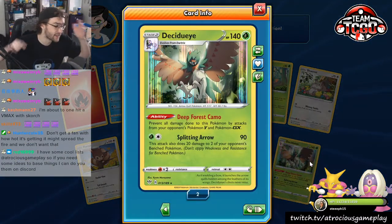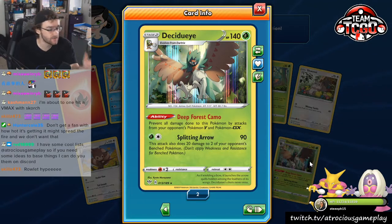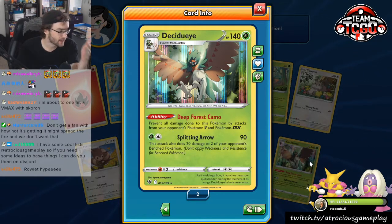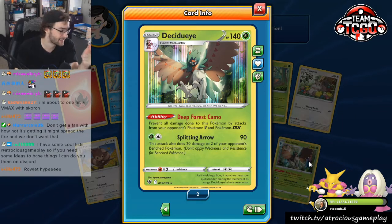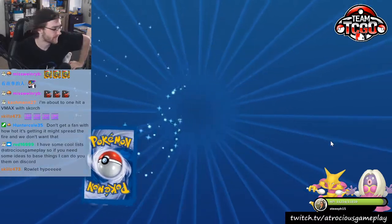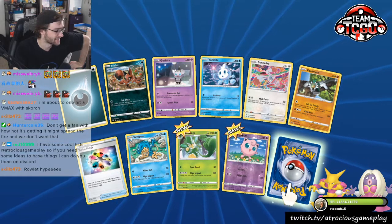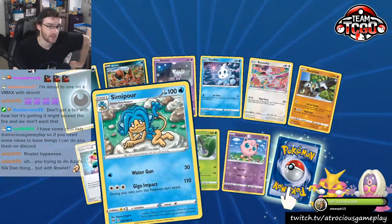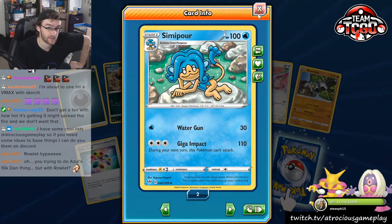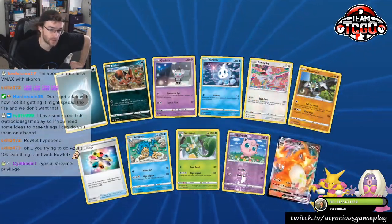And Decidueye — this actually isn't that bad of a pull. It's not a V, it's not a gold, it's not a shiny, but Decidueye is a decent deck and we do need this card. I will consider that a very, very good pull in this set. Arguably the most tense moment in the set right here. We got Turbo Patch — very, very good card. Definitely want a playset of those.